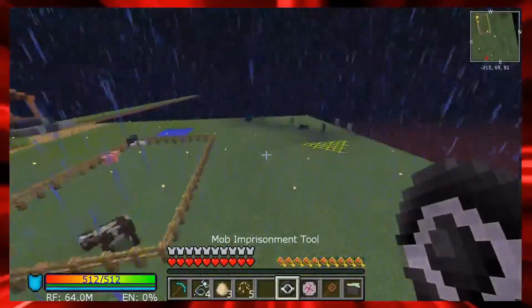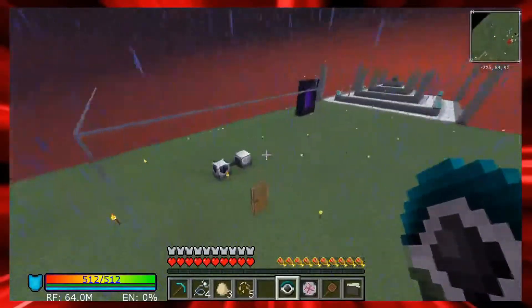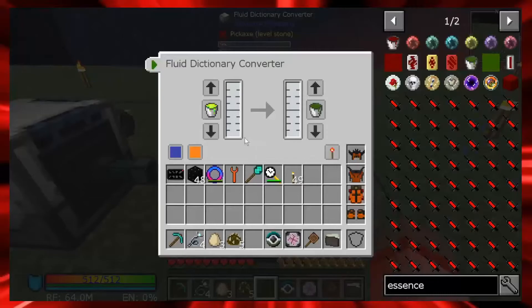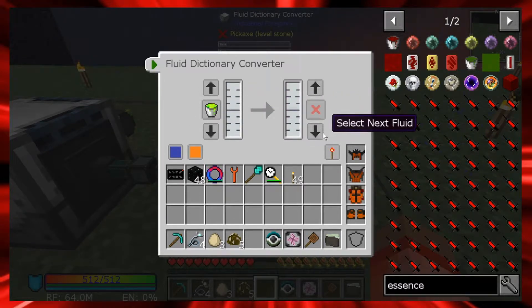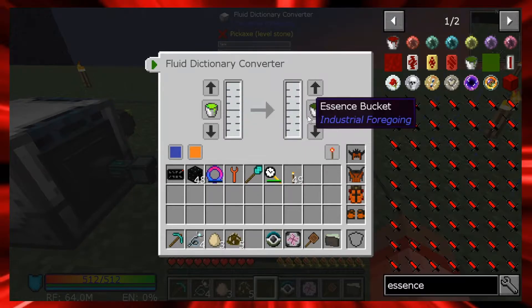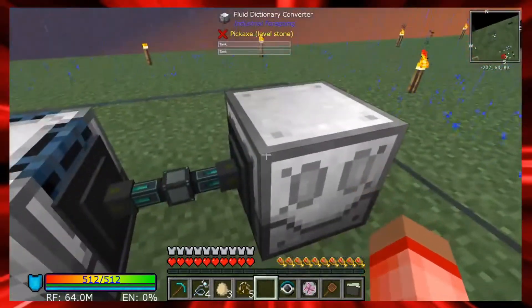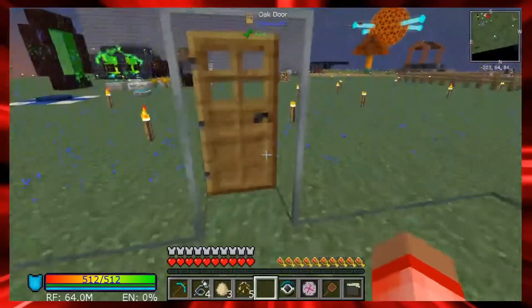Let me snatch up this zombie. The fluid converter does not require power, but look at the arrows here - you can see what you want to convert it to. I highly recommend putting your selections in before you select your conversions, because if you select the wrong one the other option is essence of knowledge and you'd have to break it to start over. We're going to tell it we want to convert liquid XP to essence, and then extract that out into the mob duplicator.